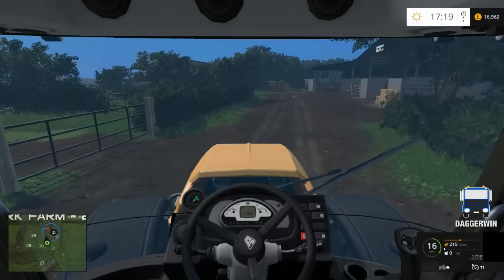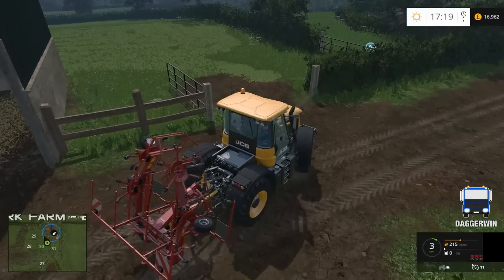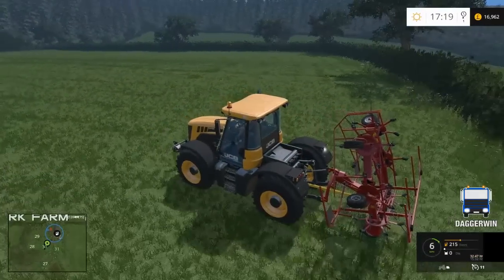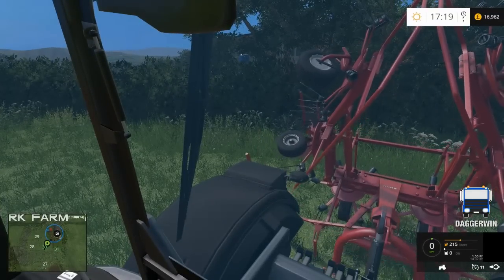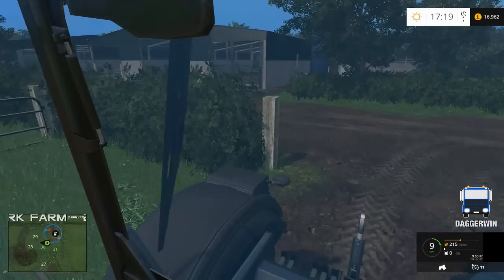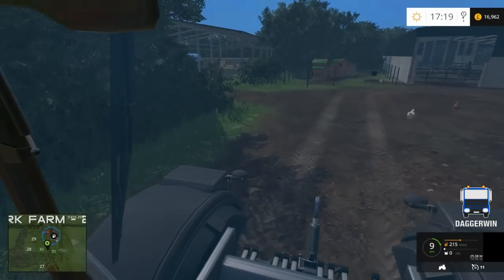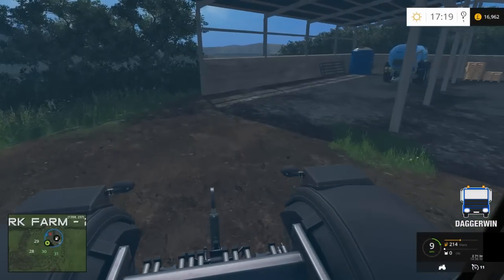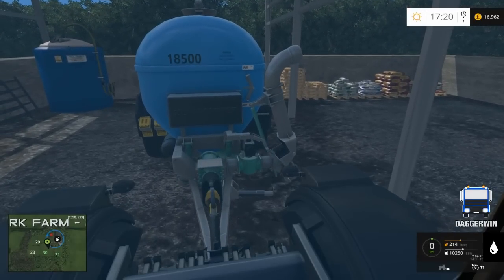So I'm going to drop off the tedder first, and then we'll be able to pick up the water and milk trailer and take that back to Chantry Farm. Okay, we'll just remove that — probably should have unfolded that first — and then the trailer, not sure where I've put it, it's somewhere at this farm though. Oh yeah, I know where it is, it's just around the back here. Right, it's already got water in so I'll have to just put that somewhere and empty it out.